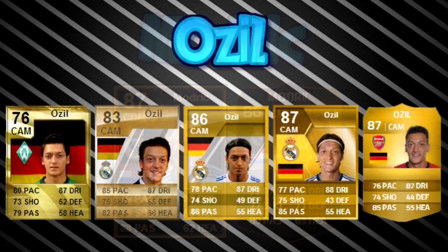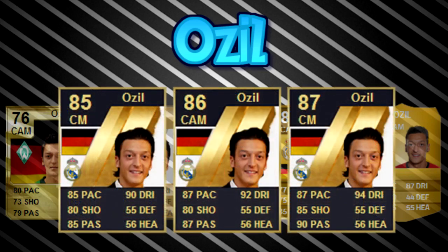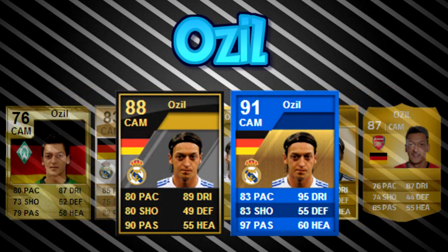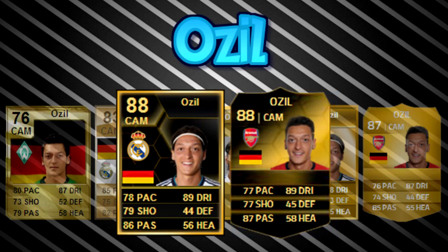Moving on to Ozil, who is 87 rated this year, obviously playing for Arsenal. He started off at Werder Bremen as a 76 rated CAM on FIFA 10, and as soon as he got his transfer card to Real Madrid he got a boost of 10 points overall — raising questions about whether EA favours big clubs. He had three informs on FIFA 11: an 85, an 86 and an 87. On FIFA 12 he had an inform and a Team of the Season card, which took him to a 91 rated CAM with 97 passing and 95 dribbling. He had an inform on FIFA 13 as well, 88 rated overall, and again an 88 rated inform this year while at Arsenal.